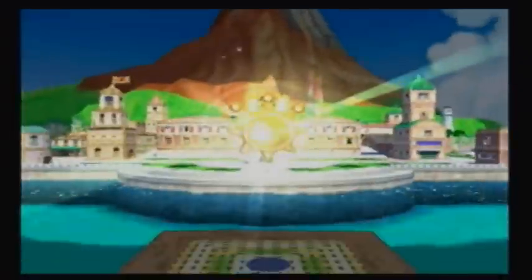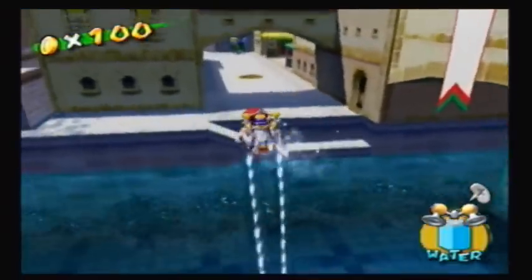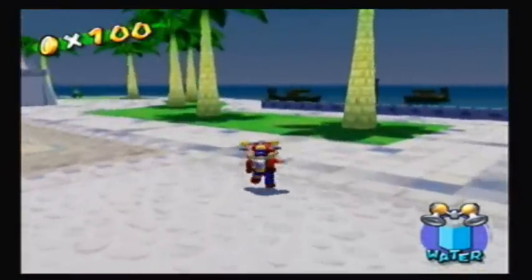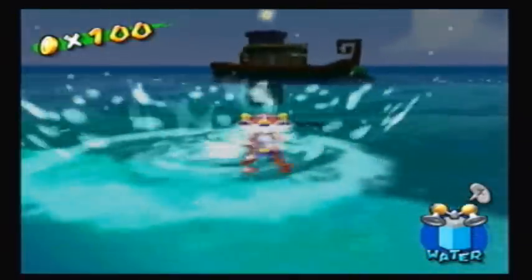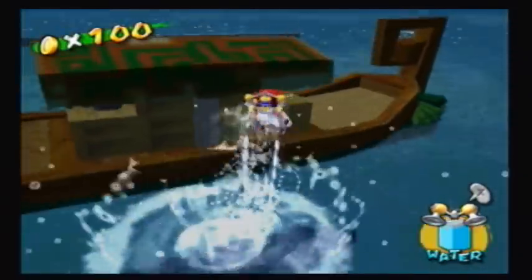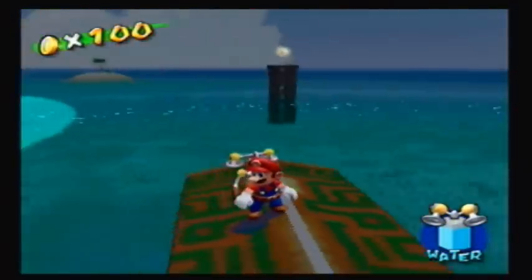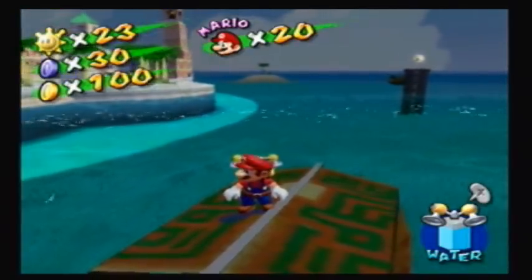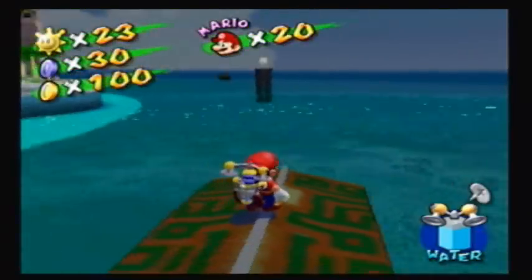Now I need one more coin. I'm just gonna jump down here and grab it. Take the poster, and there we go. And of course, they're gonna put the shine way the hell over here. I gotta make you work to get to the shine, too. This shine is actually a little tough to get without the rocket nozzle — it's a royal pain in the ass. You should wait till you have the rocket nozzle to get this one. See, now I have to wait for this boat to go all the way around that island and back to the platform. I'm cutting that out, so I'll see you guys when the boat gets back.